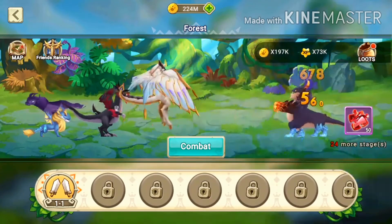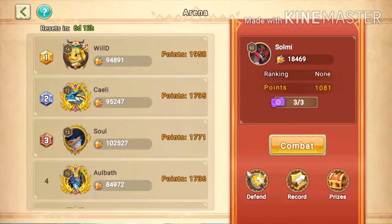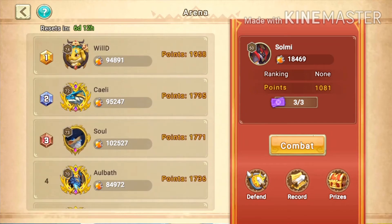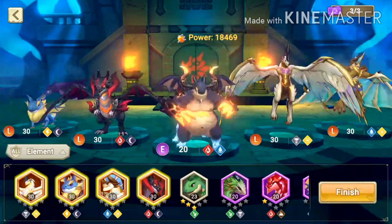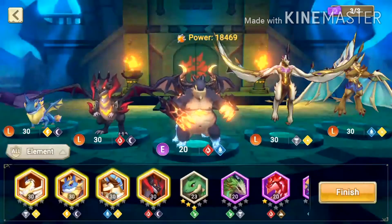You can also use your dragons in the Arena. Right now we only have the competitive arena — we don't know if a live arena will come where fights are in real time, and we don't know if friendly battles against friends will be added. In the competitive arena you can see the rankings on the left side: first place is Wild, then Kelly, then Solv. You also need to set up a defense team.